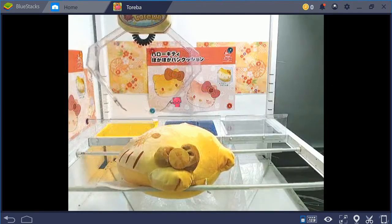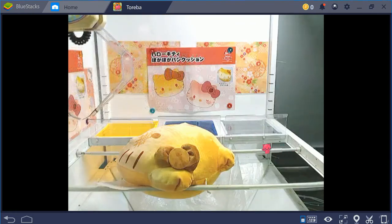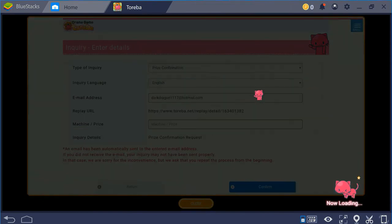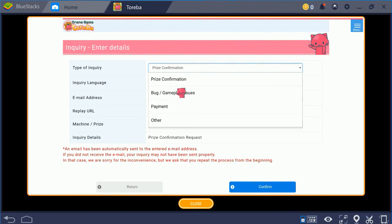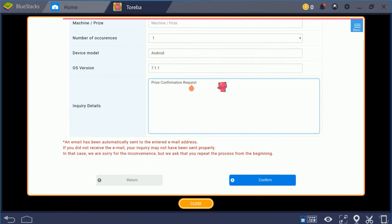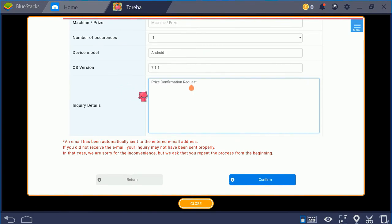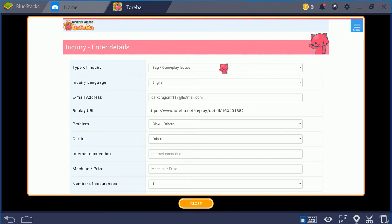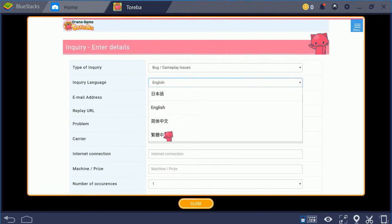This is a great tactic for reviewing how you approached a prize if you want to reevaluate. You can also hit 'Dispute' and put in the information you need — for example, if the claw glitched, didn't open, or closed before hitting the prize. Select your provider and put a description — feel free to write in English, don't use Google Translate as they have translators for all languages. Response times can take a month or two, and you may not even get a reply depending on the inquiry type. Prize confirmations get the fastest response, bugs and gameplay issues are second, and payment issues third.